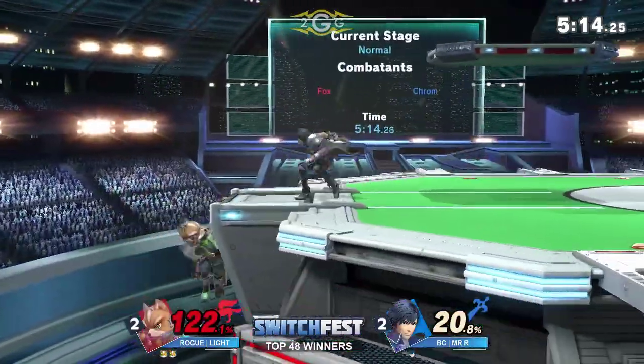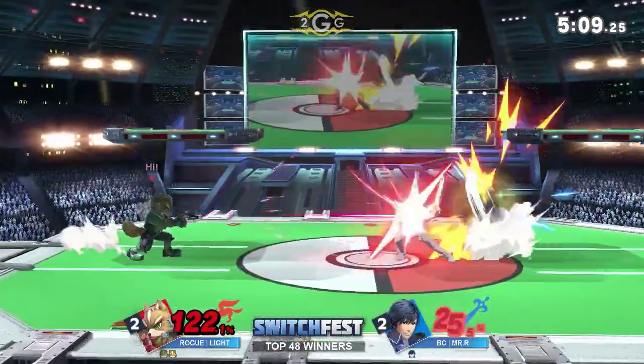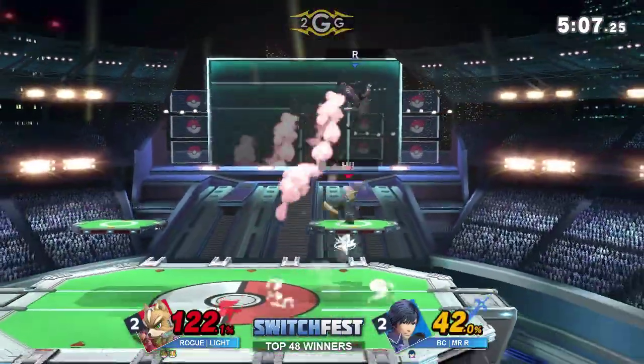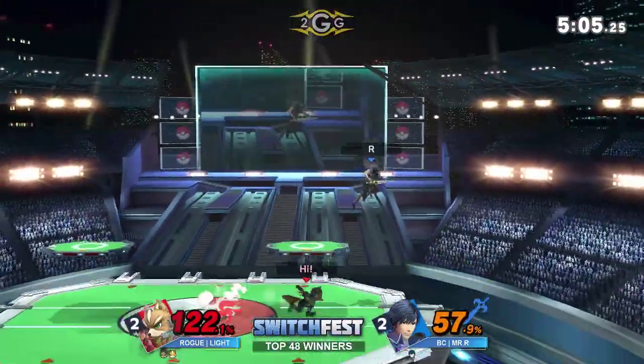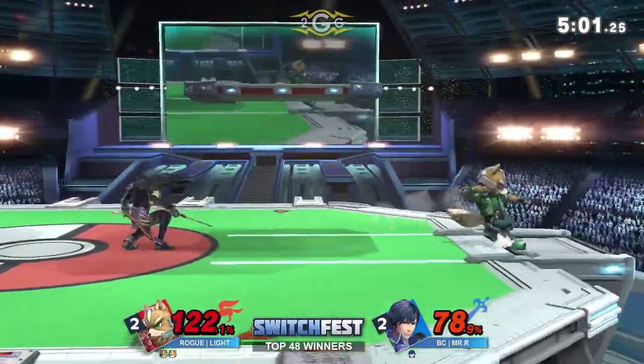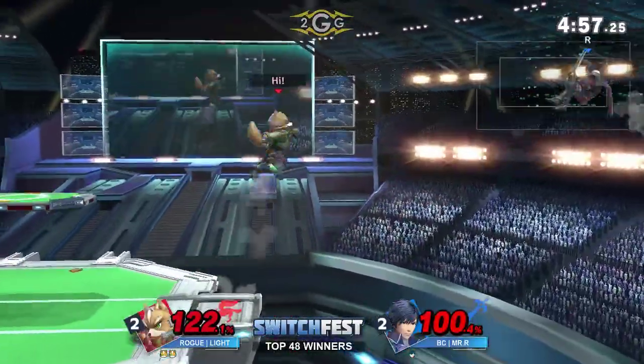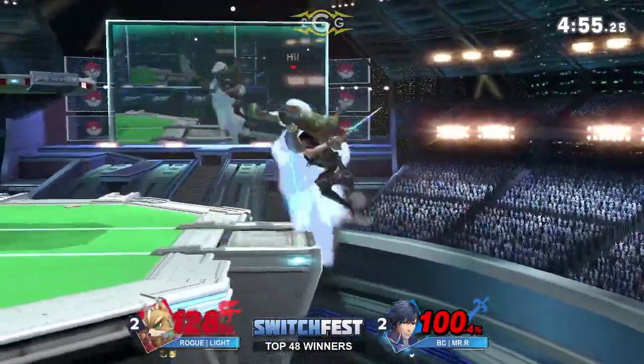Just putting more space between them both. Trying to catch a jump, Mr. R — feels like he's trying to find it but he can't. Oh, he caught Mr. R's second jump — so that's going to be combo food for Light. Able to rack up 78%. That's a significant amount of damage. Does he have a second jump? I think he's dead.